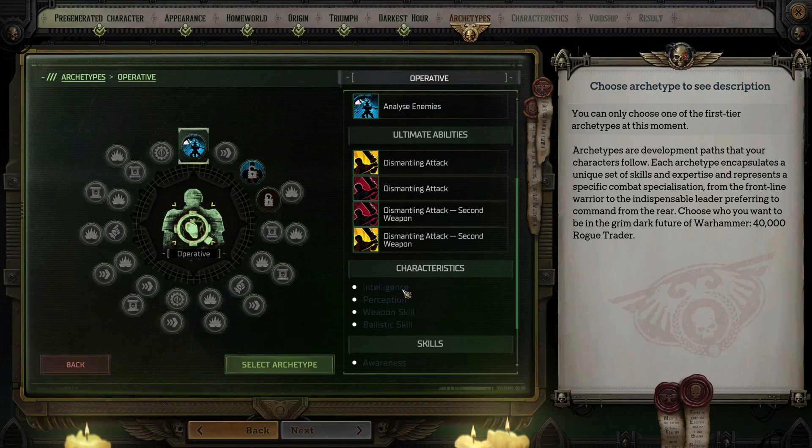If you are focused on debuffing, you are definitely going to want to invest heavily in Intelligence. But when that option isn't available, you want to pump Perception as high as possible to make your debuffs and damage buffs more powerful. If instead you are focused on damage, then you might want a more even distribution of characteristic points or even focus on Perception a little bit more.